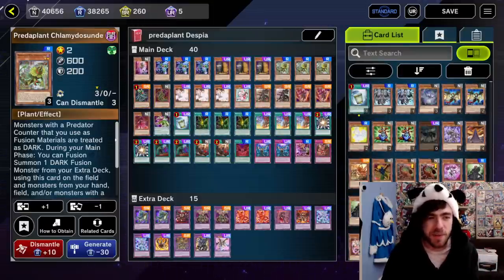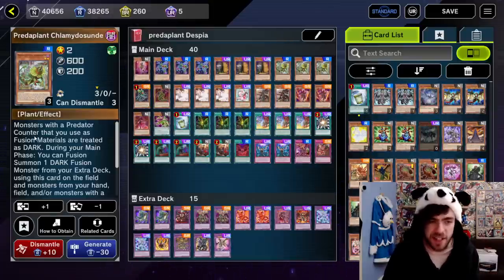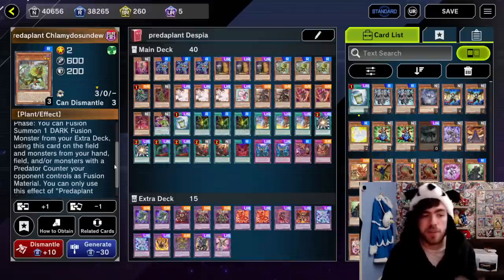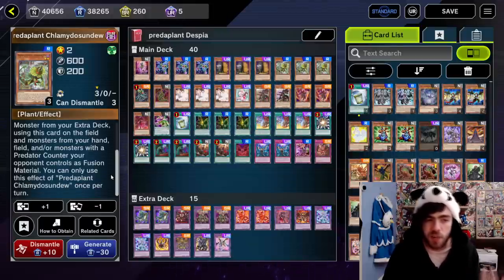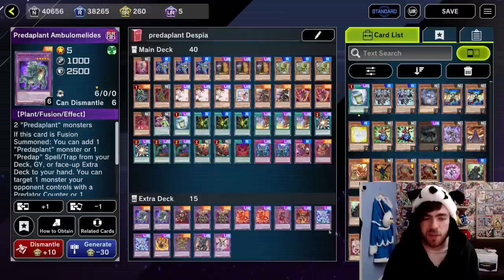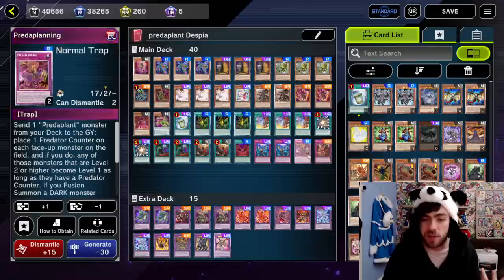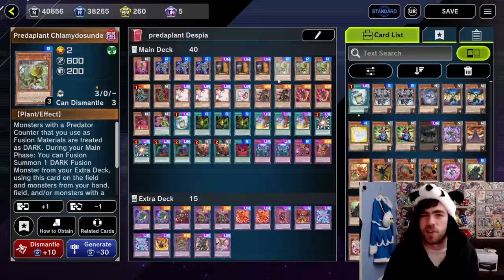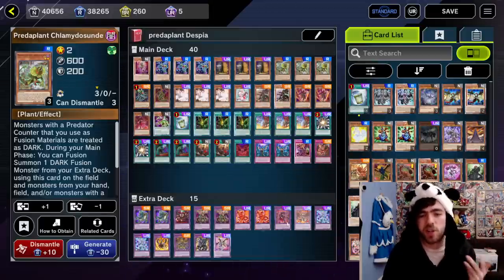Then we have your Sundew. Monsters with a PredaPlant counter that you use as fusion materials are treated as dark. During your main phase, you can fusion summon one dark fusion monster from your extra deck using this card on the field and monsters from your hand, field, or monsters with PredaPlant counters your opponent controls. That's pretty easy to do, considering cards like Dracostapalia can give your opponent counters so you can use them as fusion material — essentially a way to superpoly your opponent's field, or just summon it from deck as a polymerization.